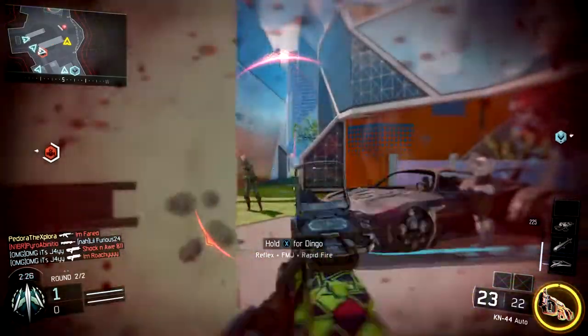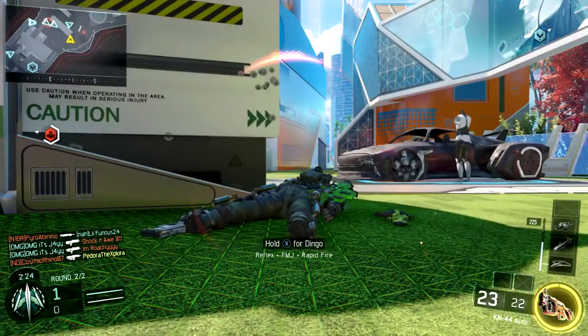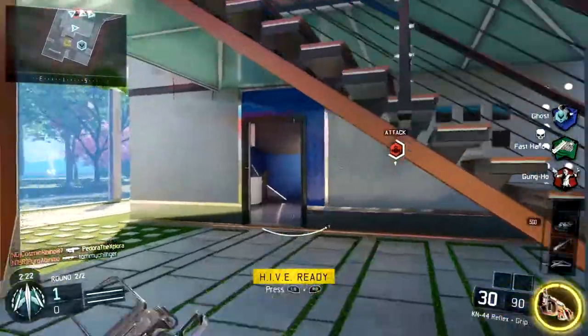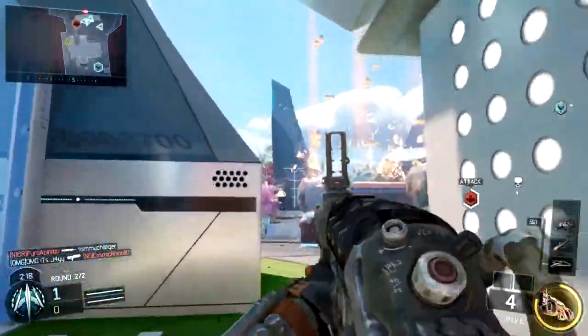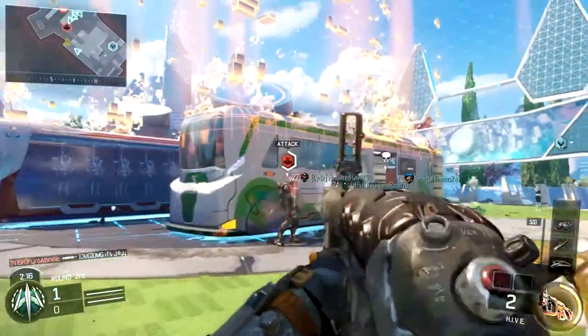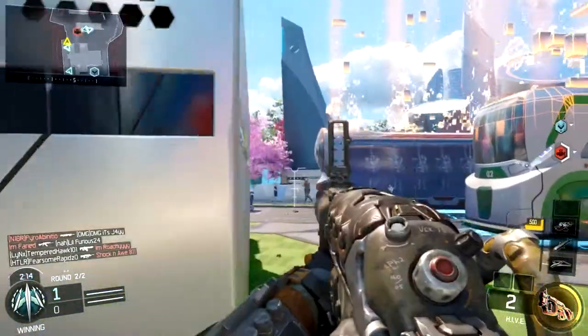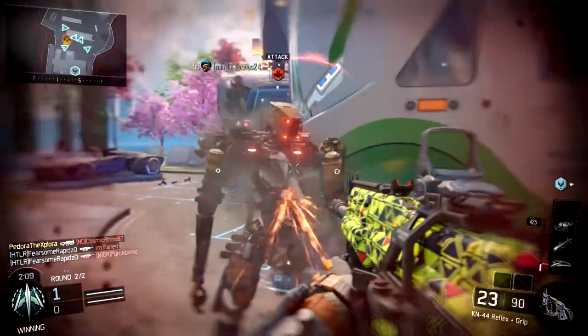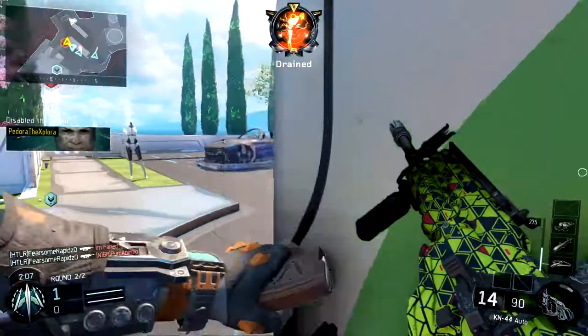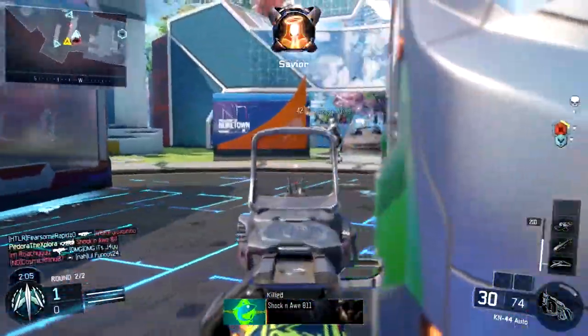The proper way to use this information is not to just look at the times and say, well, this game mode is 8 minutes long and the specialist normally takes 4 minutes to charge, so I'll get it twice. No, because you're always getting score in game, you'll always earn those specialist abilities faster. The proper way to do it is to take your score per minute and calculate that with these times, and figure out about how many times you'll get it per game with and without Overclock.